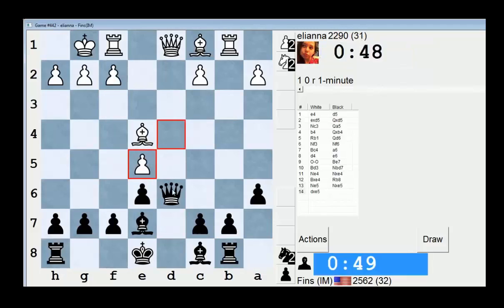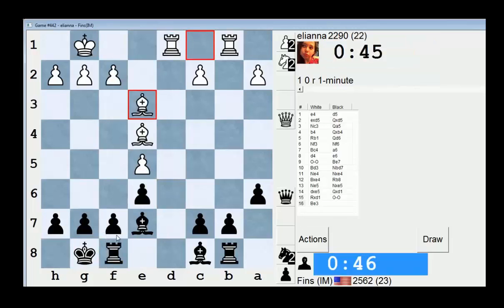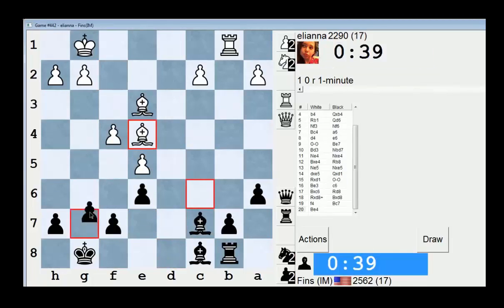What is that move about? Now I'm just up a pawn. I could have maybe taken on E5, but this seems safer. Let's be safe — immediately drop a pawn. Bishop A7 they might have — they didn't find it. Let's go G6; they can still play Bishop A7.